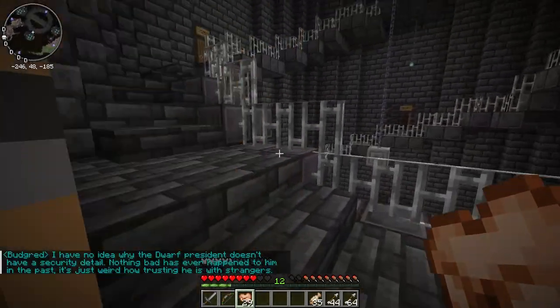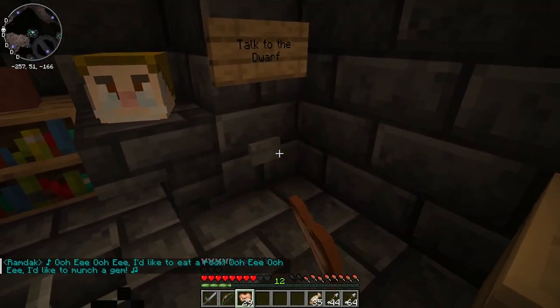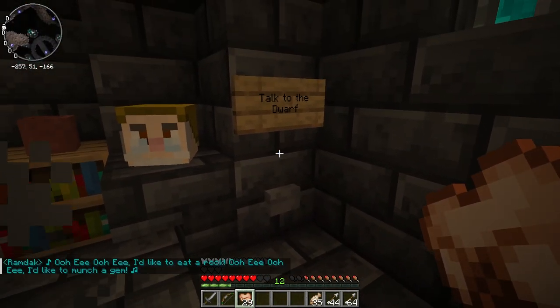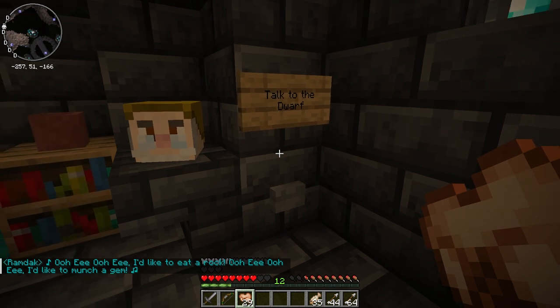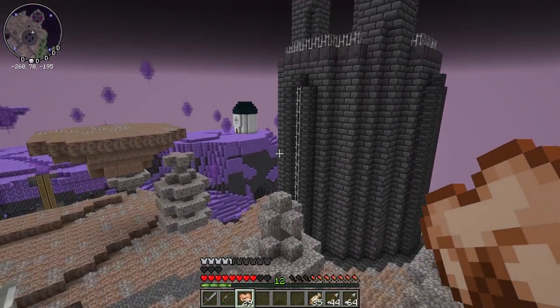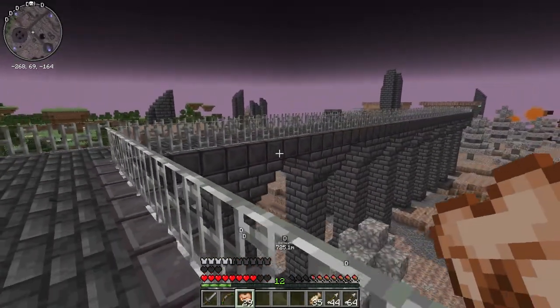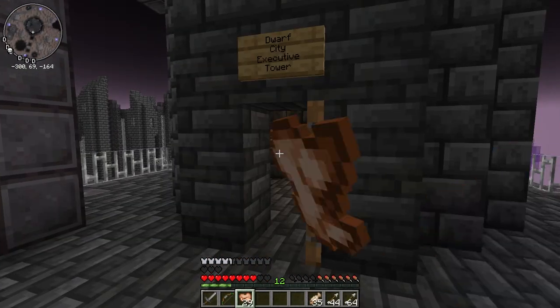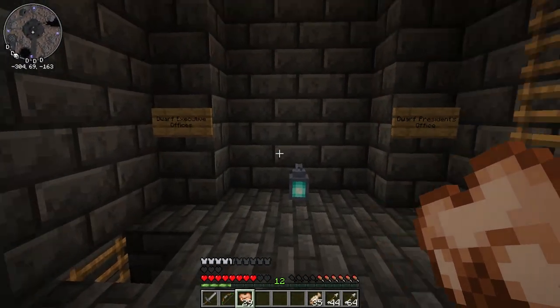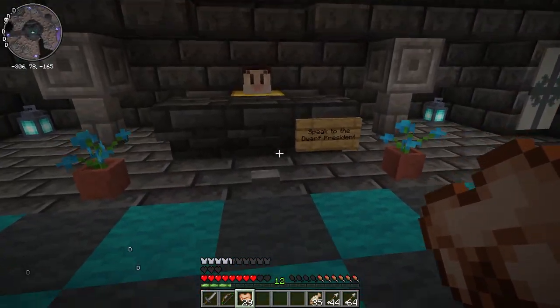I'll let you guys read these if you want — just too much to talk to. I like to eat a rock, but that's the residential district of the dwarf city. What's next? We can go that way or go this way — we're in the city right now. Executive travel, fancy smancy. Let's go see the president and see what he's gonna say.